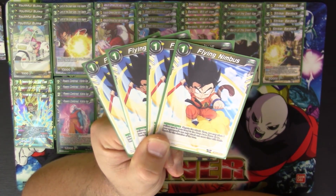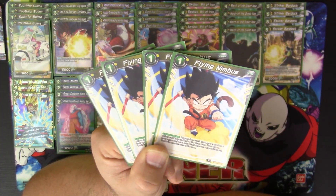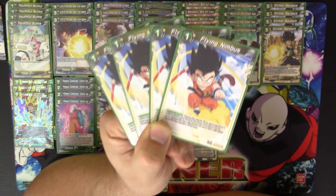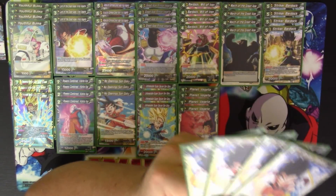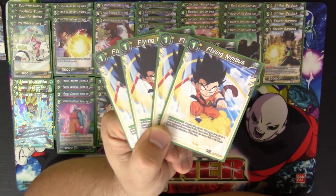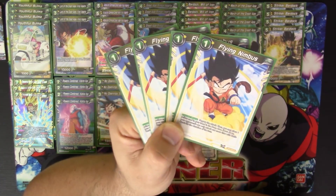We also have four copies of Flying Nimbus, a counter card. Negate the attack, then place one yellow card from your hand in the drop area — if you do, your opponent can only attack one more time with battle cards for the duration of the turn. A lot of times players attack with their leader first, and if you play Flying Nimbus then, they can only attack with one battle card. Smarter players will attack with a battle card first to bait it out, then follow up with more attacks — usually saving their leader for last. But we play four of them, and with three energy coming back at end of turn it's always playable.